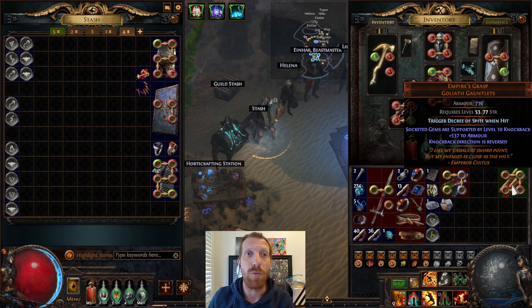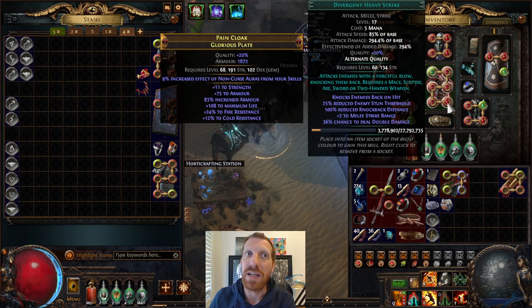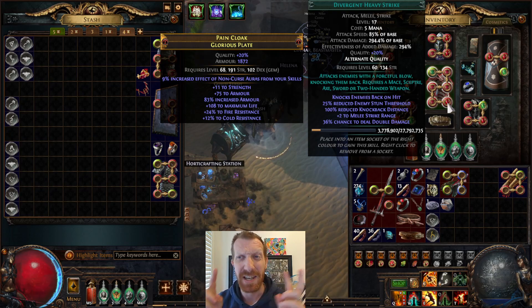Obviously Empire's Grasp doesn't do much else for you. So to get it to the next level, we're looking to pick up a pair of Tanu Ahi Worm Scale Gauntlets, which enable the other side of what this build does. In order to make this pair of gloves work, we really need to get ourselves a Divergent Heavy Strike — which I think was something like 10c on trade — and this allows us to up the quality and get rid of the knockback. You can see here: 100% reduced knockback distance. So technically we're still knocking things back, but the target goes exactly zero yards and just stays in place.